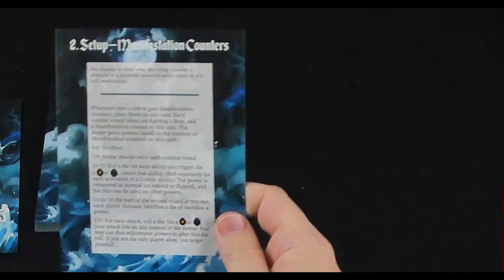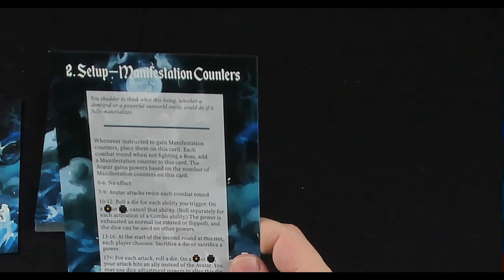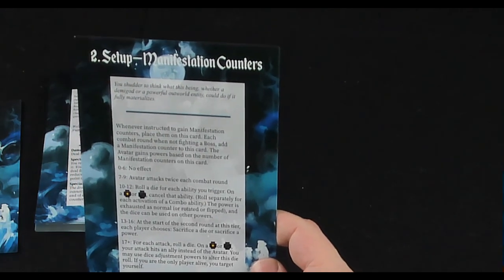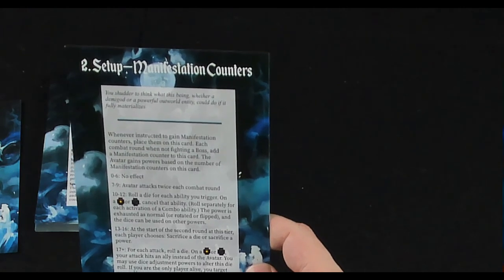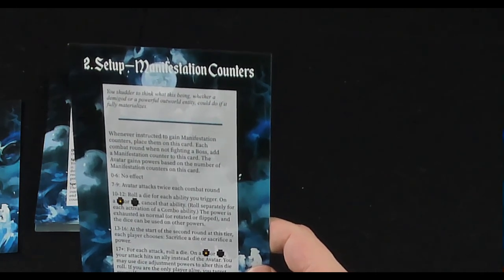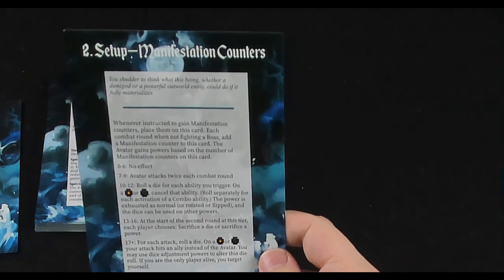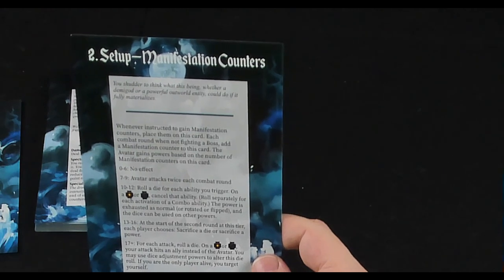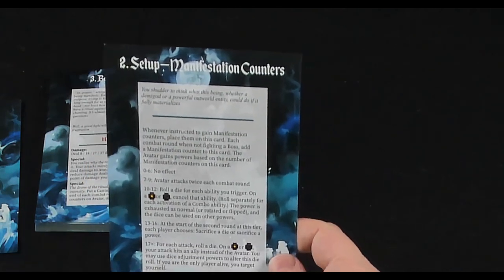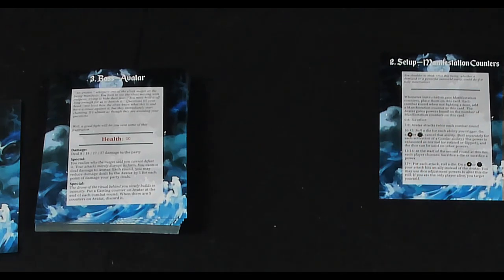Set up the manifestation counters. 'You shudder to think what this being — whether a demigod or a powerful outworld entity — could do if it fully materializes.' Whenever instructed to gain manifestation counters, place them on this card. Each combat round when not fighting a boss, add a manifestation counter. The avatar gains powers based on the number of manifestation counters: for 0 to 6 there's no effect; 7 to 9, it attacks twice. So we want as few manifestation counters as possible.